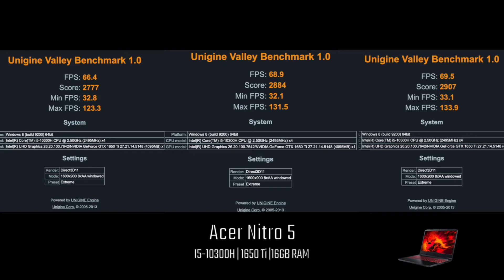Here we have the Valley benchmark. At stock settings we get 66.4 FPS. Moving over, with 180 on the core clock it increases to 68.9. The last benchmark for Valley has the core clock at 180 with a memory clock of 100, reaching 69.5 FPS — making a grand total gain of 3.1 FPS.